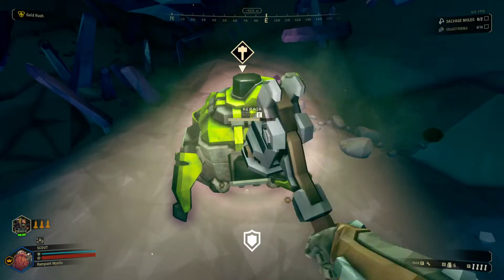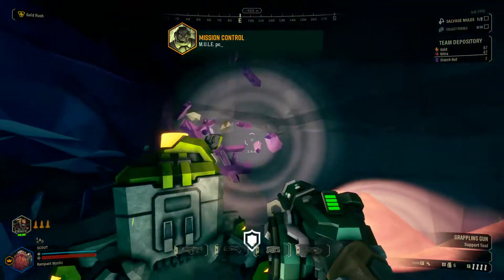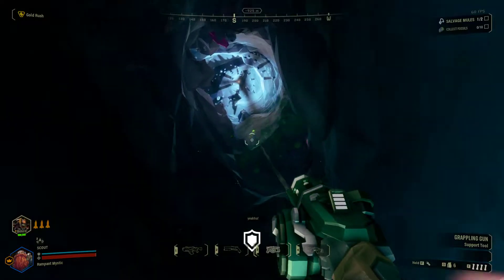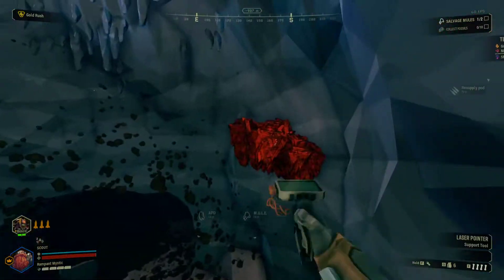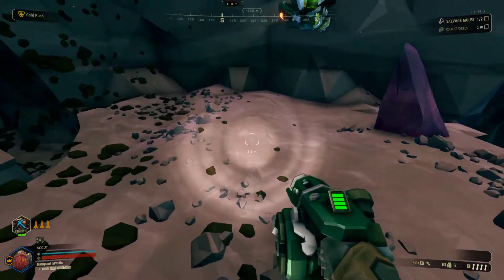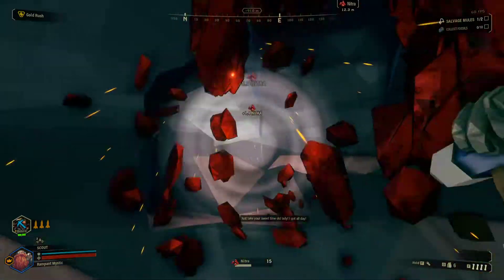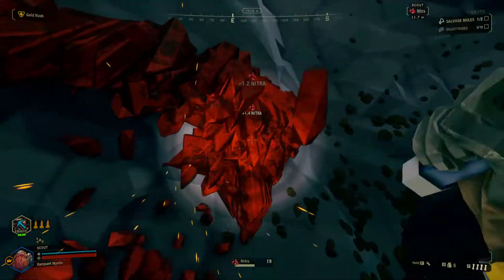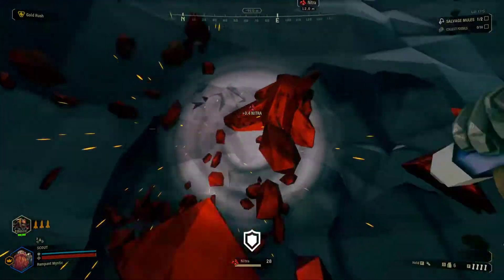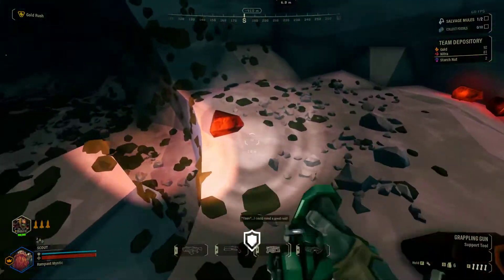Alright, first one's done. We still need to find the fossils but we're going to be here for kind of a while — we're going to be gathering as much gold as I can. So it's not golden bugs, this means we're just getting more gold in general from the Gold Rush. While Bosco's mining that one out I'm going to mine this one out — just get some nitra, get at least one supply drop available, then we can think about a second one. A second one is probably not really going to be necessary.